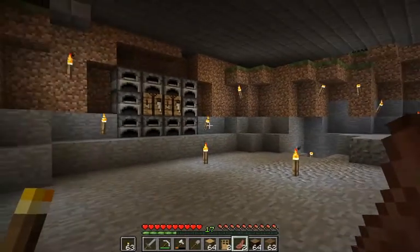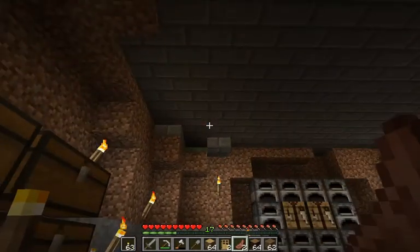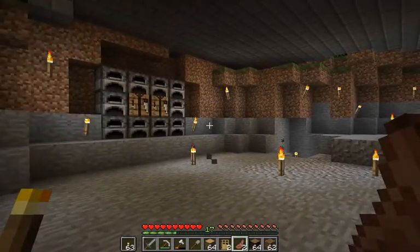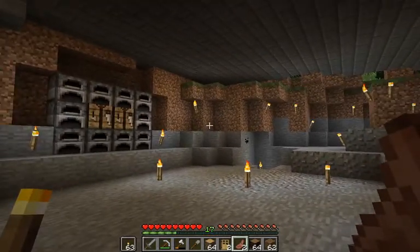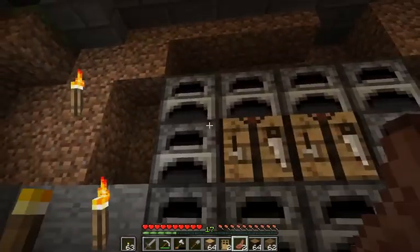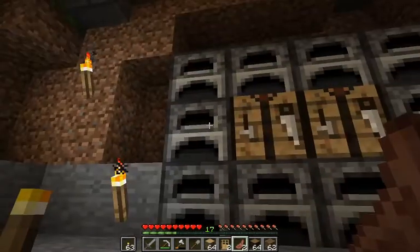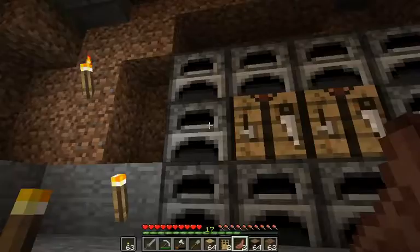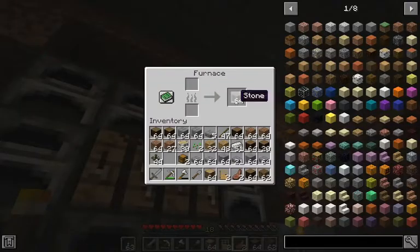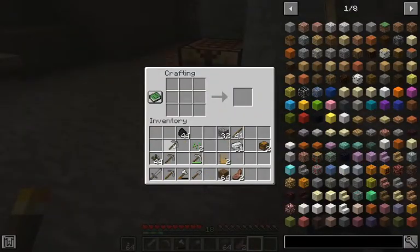Hey everyone, welcome back — this is Tybius, this is episode 2. I've been doing a little bit of work on our building here. I went and did a little bit of mining to get some resources so I could get some stone and turn that into brick, because we're going to be needing it for our building as well.